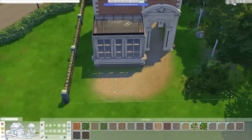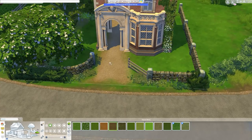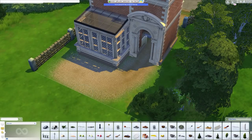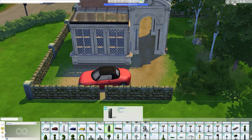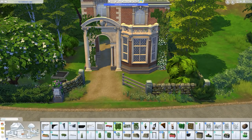I showed this house to someone and they were like 'can the car fit through the arch?' and I was like, shh, just don't ask such silly questions - of course the car that is much wider than the arch can fit through! Obviously this car is never going to move; it's okay because the Sims can't drive anyway.